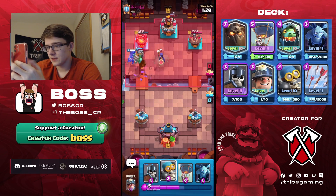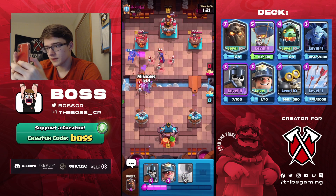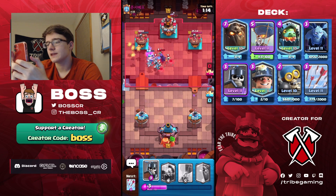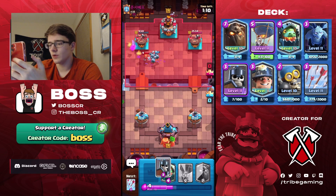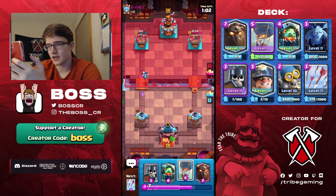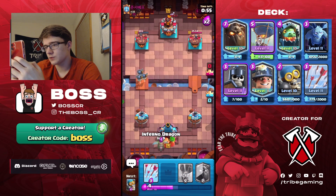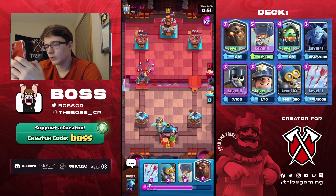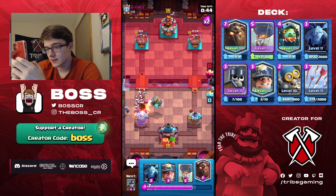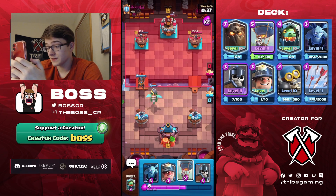Even though arrowing bats is a negative trade, if we can take out the witch that would be perfect. He uses his arrows though — now we can abuse the minions. This is what I was talking about: if they arrow one of those cards, you just abuse the other. In this case he didn't even arrow the minions or guards. I don't know what he arrowed — I think it was just an inferno dragon or a bomber. I'll play guards as pressure, then inferno dragon. He has mega knight.